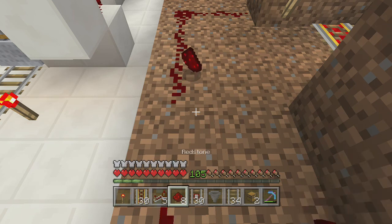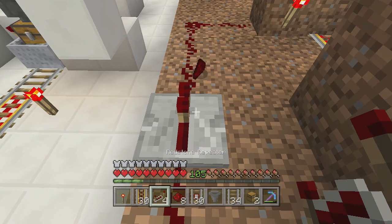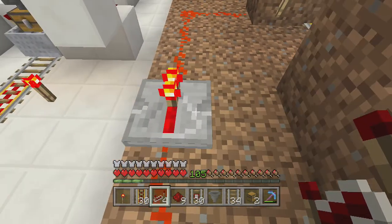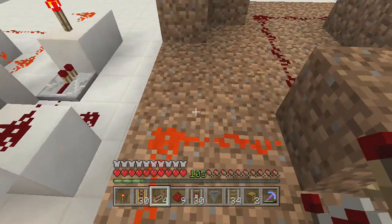So if you want to isolate this, you could do a redstone repeater there - making this the diode. So any signal coming in from here, it's not gonna go any further. You can do it like that.